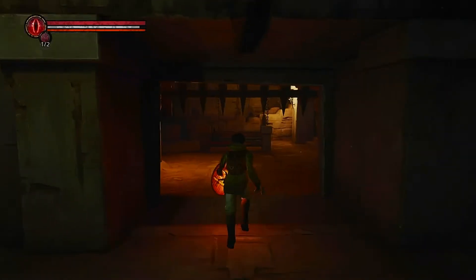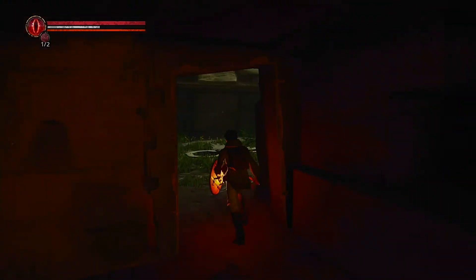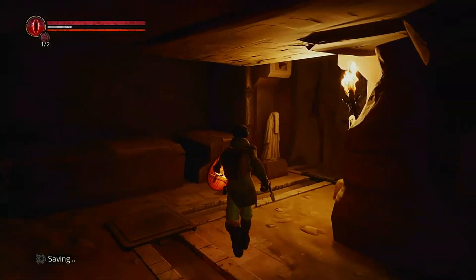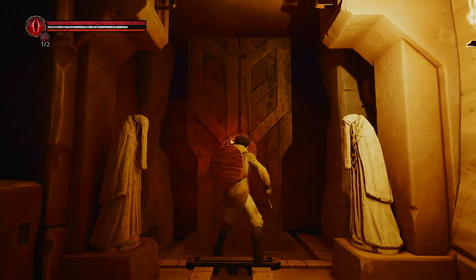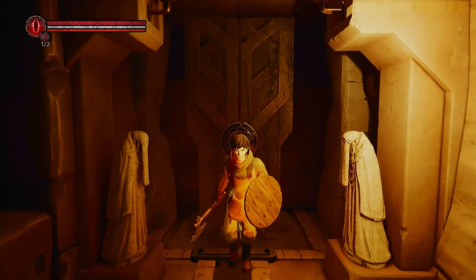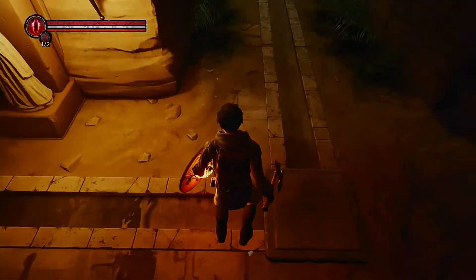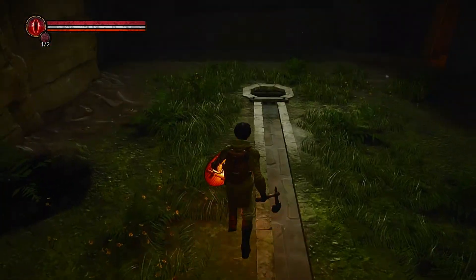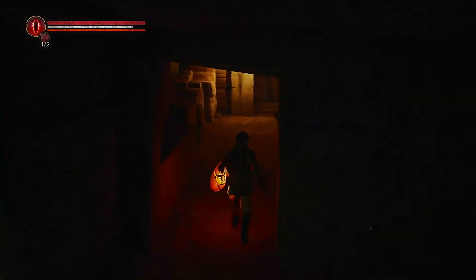Now we make our way back to the mirror. Make an immediate left, make a right, and we make another right — and here is the statue. Go into the inventory and slap this bad boy on. There we go. There's the water, slowly pouring. That will fill up the reservoir down below.